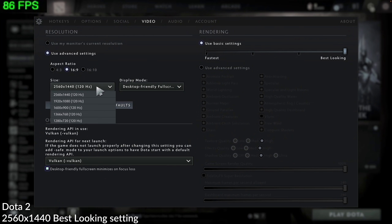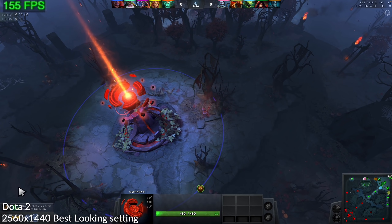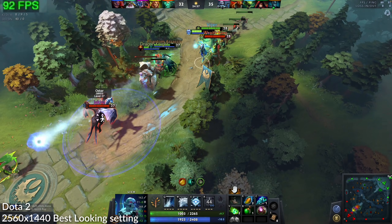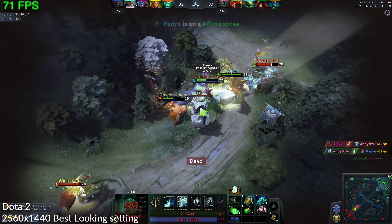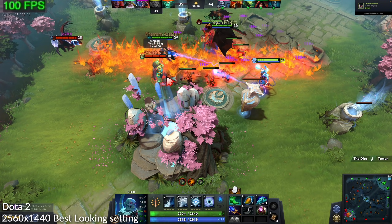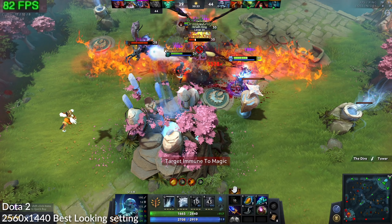Next up is Dota 2, and I'm actually able to run this game on the best-looking preset — the highest image quality available — and it's performing at a very admirable 150 fps at the very beginning of a match. During a 1v1 with another hero we're getting around 80 to 90 fps. Even during a team fight the frame rate holds up well at the highest quality setting, going between 65 and 90 fps, even during the most chaotic fights with all spell effects and characters interacting simultaneously.